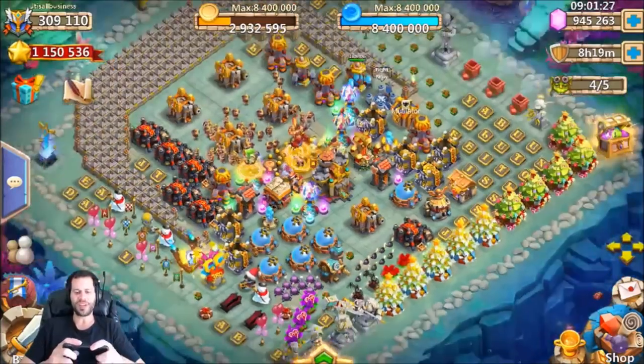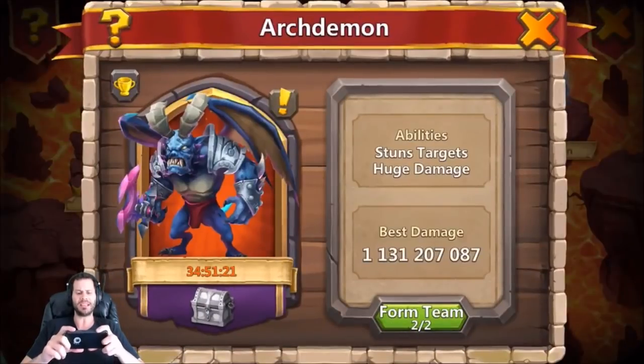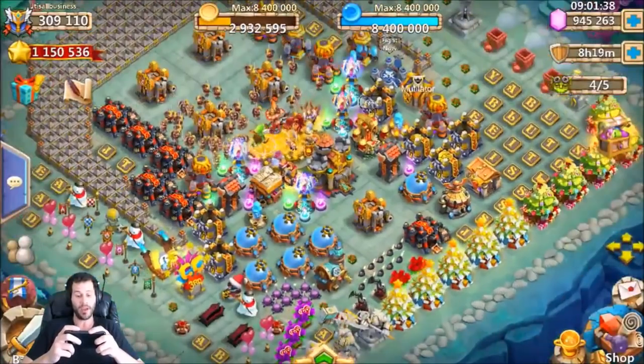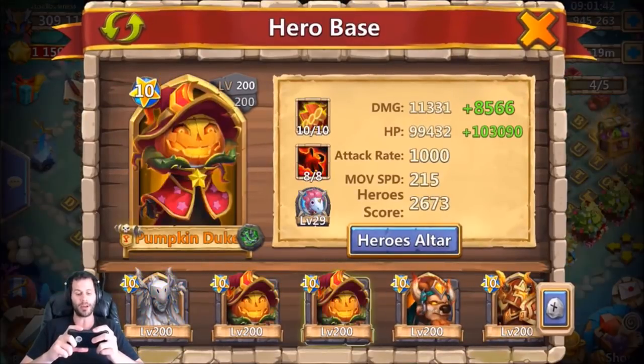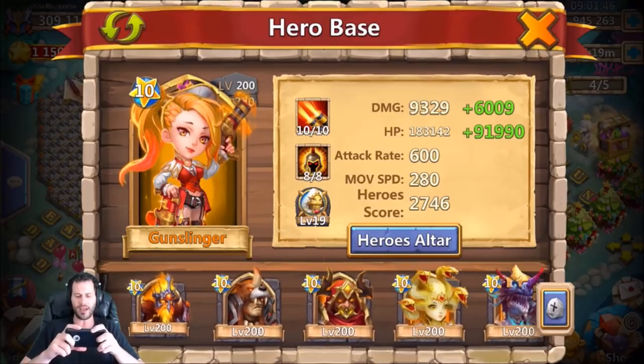What's going on guys, this is JT here on the iOS server on my main account. The Archdemon event is going on on iOS — we have the stunts target huge damage Archdemon. I did put up 1.1 billion total damage, but today I'm going to change my setup a little bit. I'm going to sub out Gunslinger and go ahead and toss in a Beast Tamer just to see how that works.